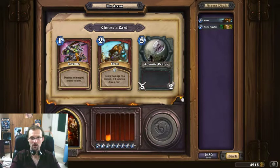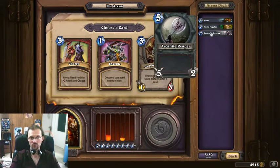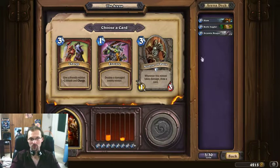All three are very decent. Execute is good, mostly against really big creatures — it's like a poor man's removal spell. I'll go with the Reaper. Remember not to take too many Reapers. Unlike the Fiery War Axe that costs 2 mana, you don't want to have too many 5-mana weapons. It hurts your tempo eventually.